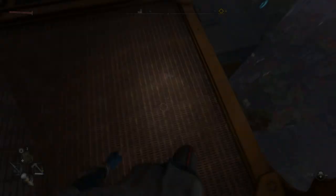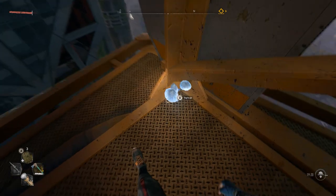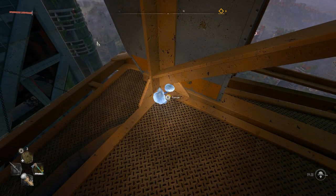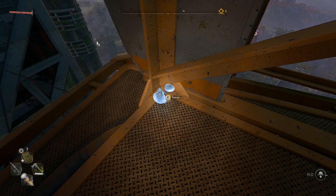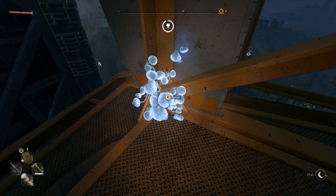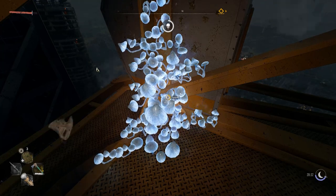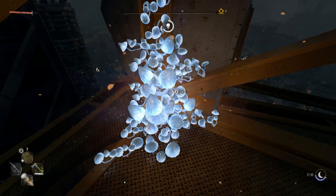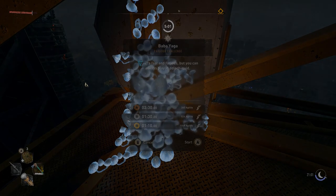Once you land on top of the crane and have enough stamina, slowly walk across and drop down onto the other platform. Then go up to the blue mushroom — it looks like a pickup. Hold square and keep doing this until you've made the mushrooms grow. I did skip this part because it takes forever, but you'll know when you've done it because you'll see different colored mushrooms spawn on top.